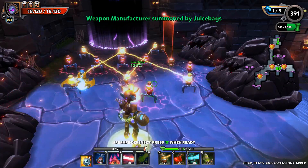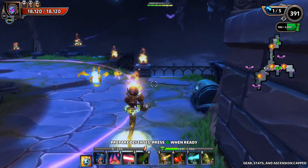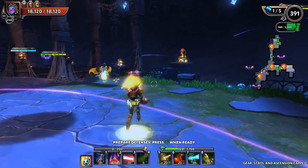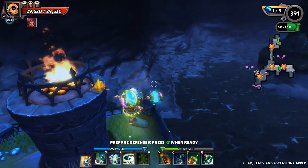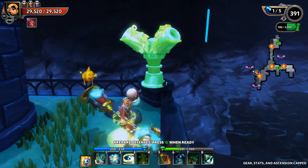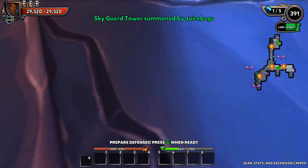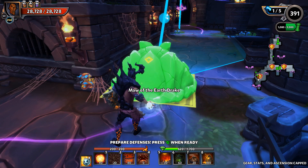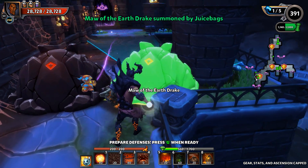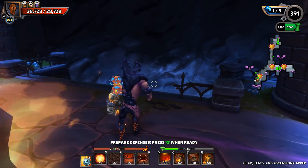Going to throw in some weapon manufacturers — six nodes there seems pretty decent, and you can see we've actually chewed up about half of the available DU. Now let's go with another skyguard right here, and let's throw one in here as well, with a couple more walls.